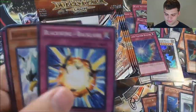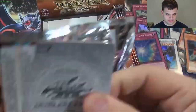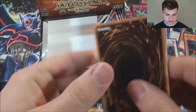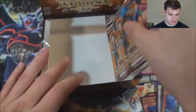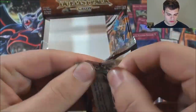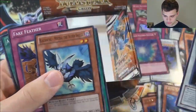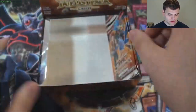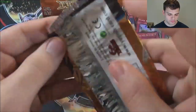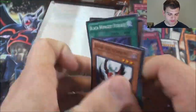Another Elfin the Raven. Delta Crow Anti-Reverse. Another Shura the Blue Flame. Blackwing Bombardment. Three packs left. Another Silverwind the Ascendant. Raptor Wing Strike. Here we go.